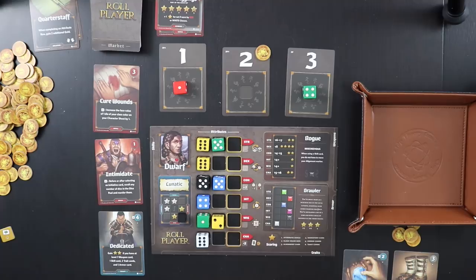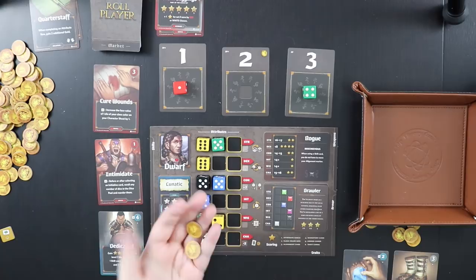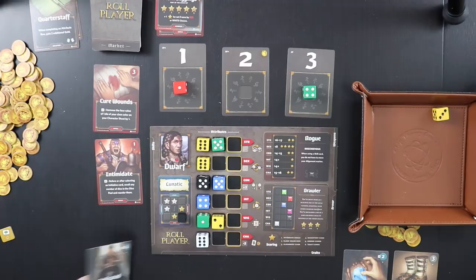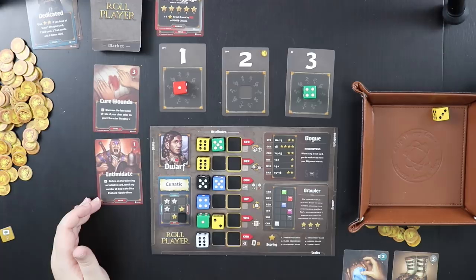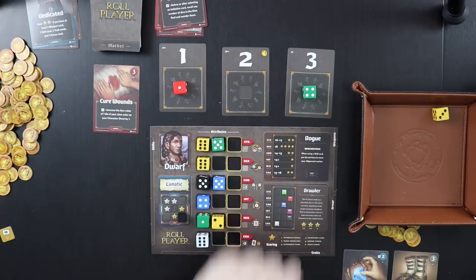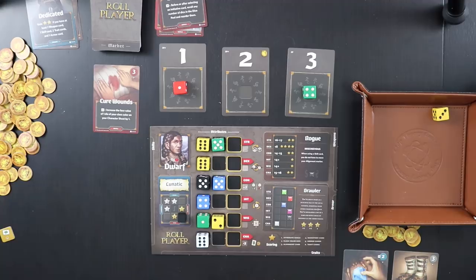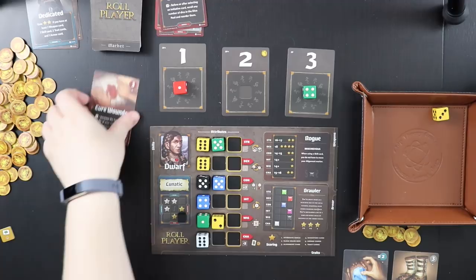The enemy die rolled a three, so dedicated goes to the trash. I don't particularly want to buy either of these remaining cards, so I'm going to take the intimidate card and put it in the discard pile. When you discard a card from the market row, you gain two gold. So I've made a total of five gold this turn just from picking a gold die and discarding a card from the market. Then this leftmost card goes to discard and the dice go back to the bag.